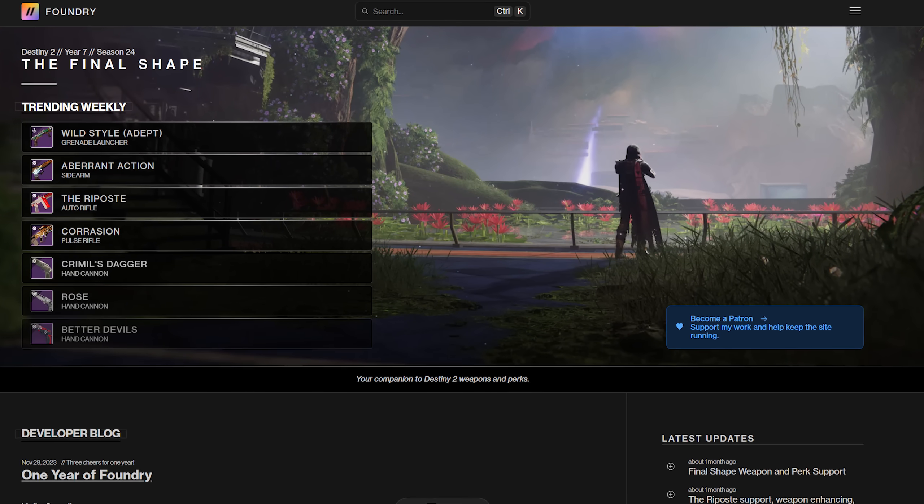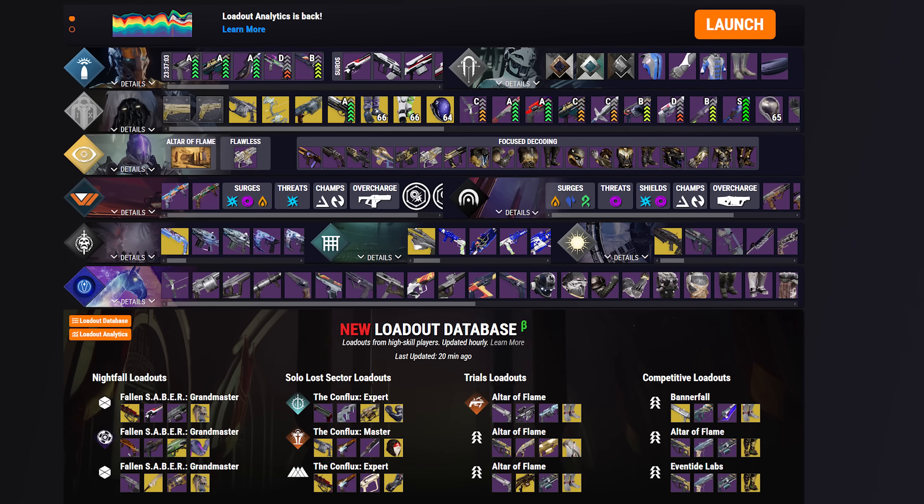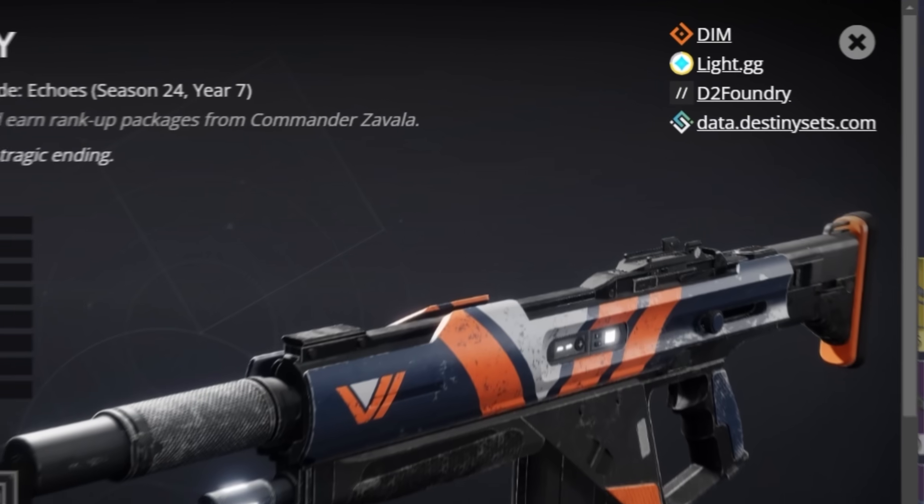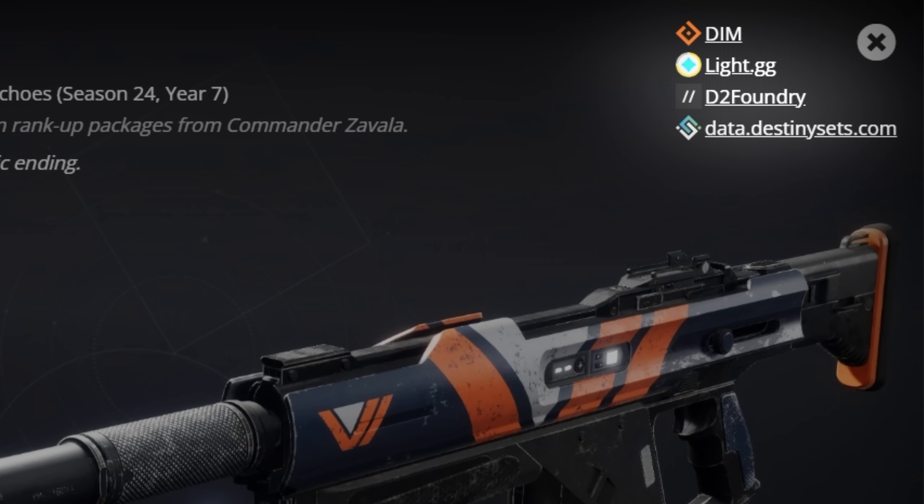For example, hovering over Rampage shows us that the buff lasts 4.5 seconds and what specific damage increase we can expect from each stack. Websites like D2 Foundry or Light.gg are perfect for tracking down all of this information, but what makes DIM good is just exploring what you currently have in your arsenal — which is even more amazing because DIM lets you click to those websites directly.